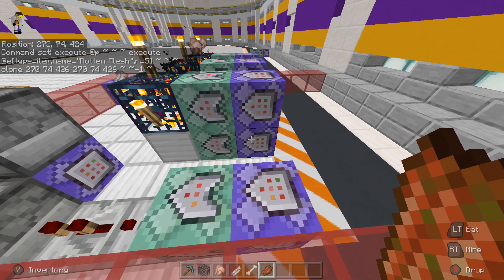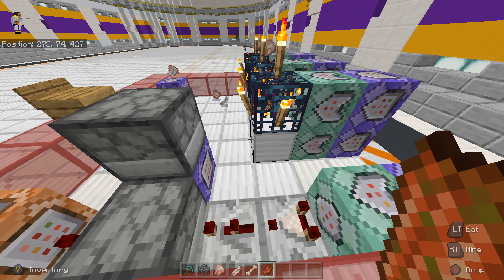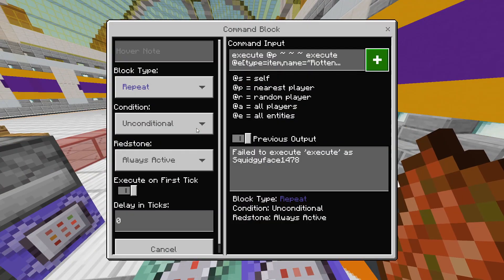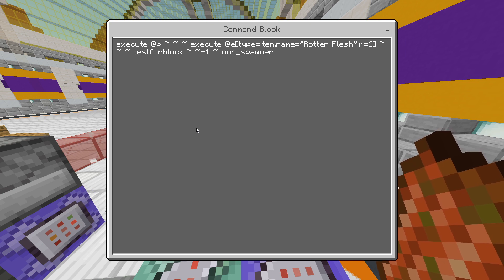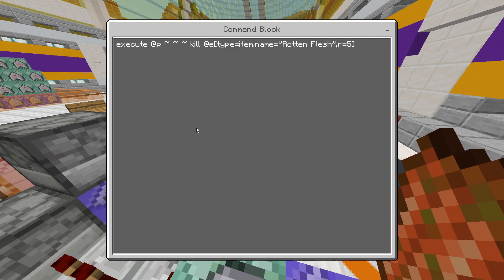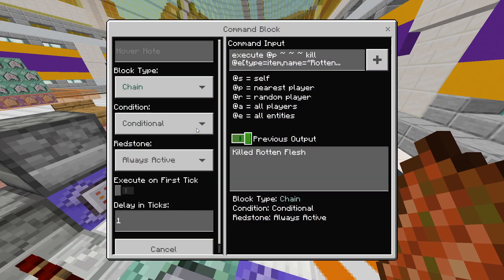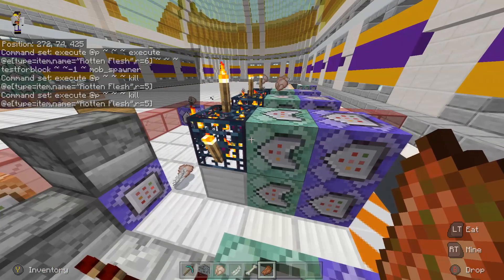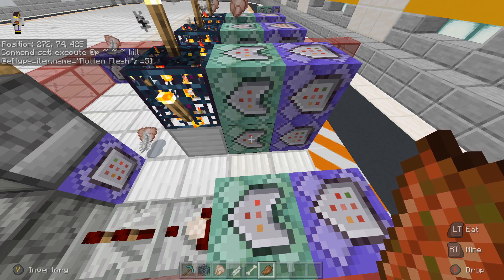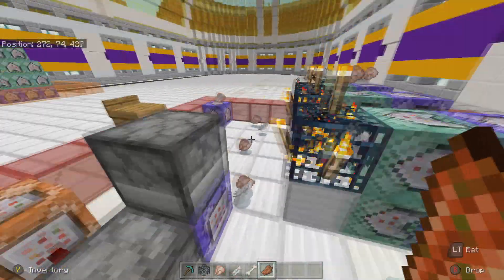I tried to make it one continuous line of commands that would eventually kill the item, but I couldn't get the kill command to work in that chain. So I added a second line — which starts the same: execute at @p, execute name rotten_flesh — but then adds: kill @e type=rotten_flesh r=5. You've got to make sure you add the delay ticks, set to one, so the kill fires one tick straight after the clone. Otherwise it just won't work, and that's killing a lot of chickens.